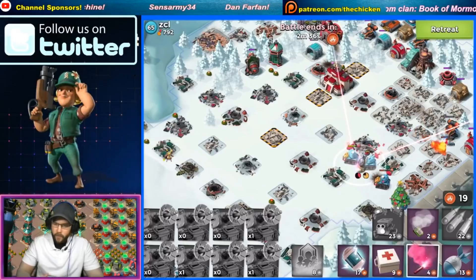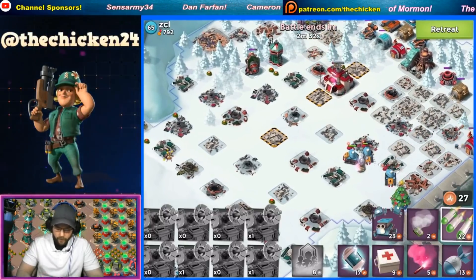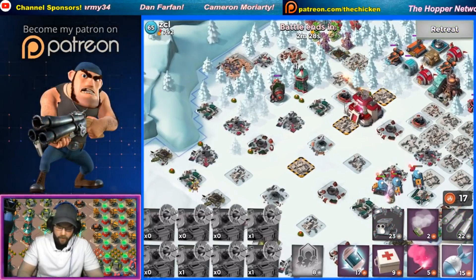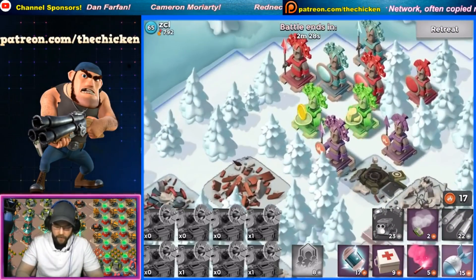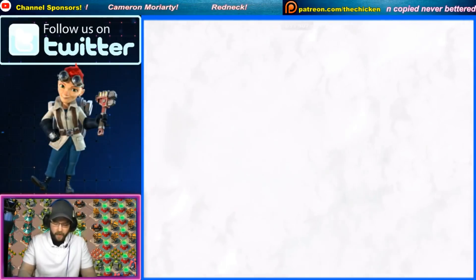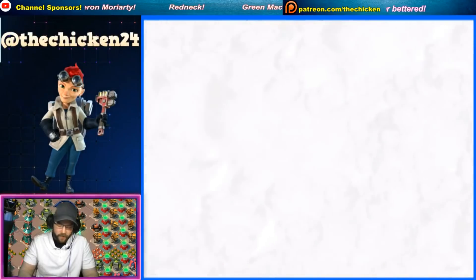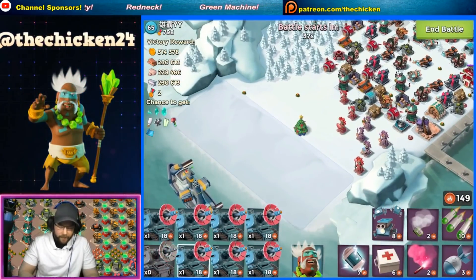We'll get a med pack going in on them and at this point we've cleared out everything. It's also a super fast way to clear your map if you have a boost going from an operation and you just want to take a bunch of bases down really quickly - mix this in with a couple grins and it's just see you later. Shoutout to this guy's green statues - that definitely helped us out there.